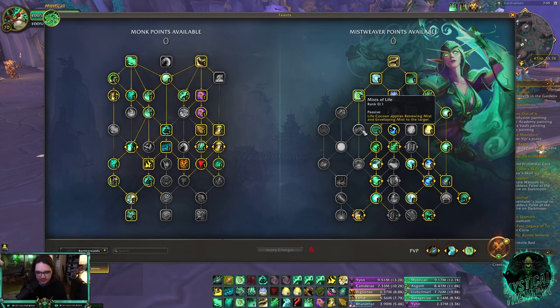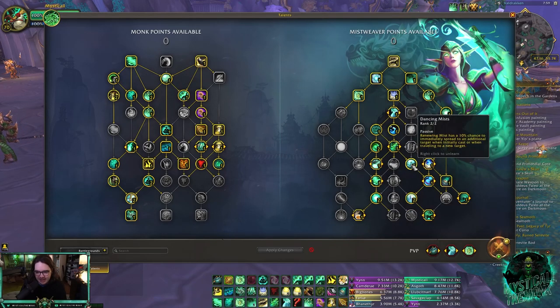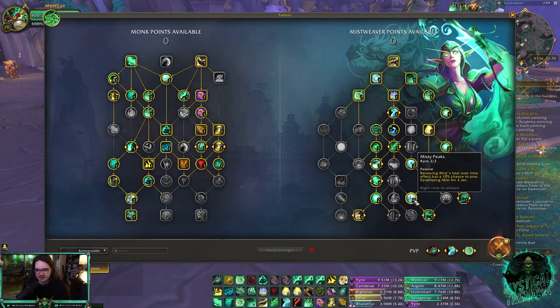Over on the mistweaver side, I've been messing around a lot with whether I want to make a big Cocoon or just go for giant healing output. I go for Rapid Diffusion, Dancing Mists, and Misty Peaks, because those three talents spread your Renewing Mist. More Renewing Mist is better because then your Vivify gets more value.